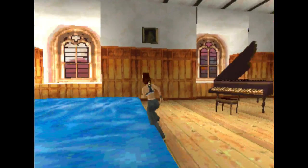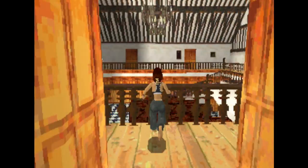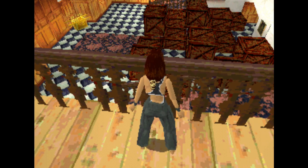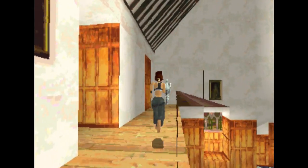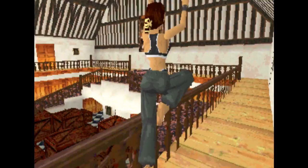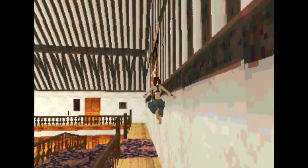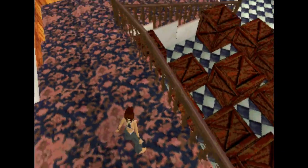The main hall — sorry about the crates, I'm having some things put into storage and the delivery people haven't been yet. So if you're wondering why this youngish woman called Lara Croft seems to live in this absolutely gargantuan country pile, she's actually an aristocrat — a gazillionaire. Her real title is the Countess of Abingdon, but you don't get to know that till later.